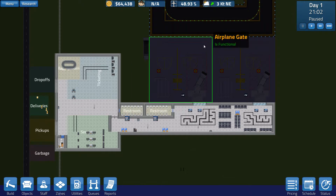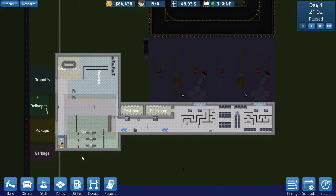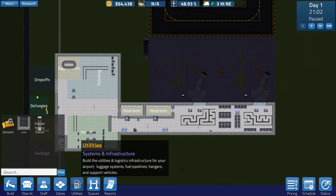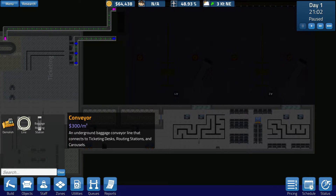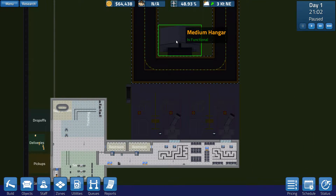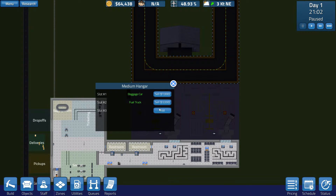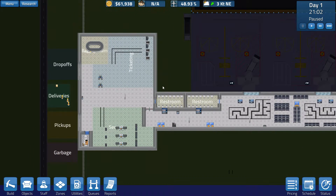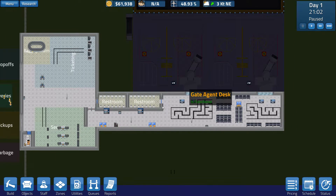I still haven't even hired our CFO. So of course the very first thing I did was fire everybody, and then I did the construction. I put up our ticketing desk and our baggage carousel. We have our conveyor belts underground. Those conveyor belts are so expensive — they're $300 a square. I got us our first medium hangar which has a baggage car. We're going to add another baggage car to make the baggage process a little bit faster. I put our ticketing kiosks right here by the door so people will run right up and use them. I got our security set up and got all of our queues set up.